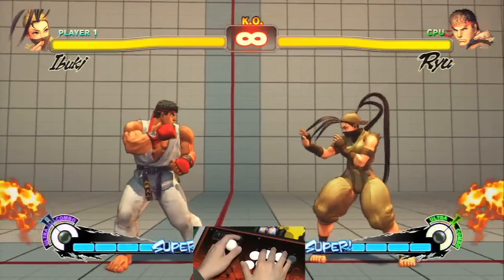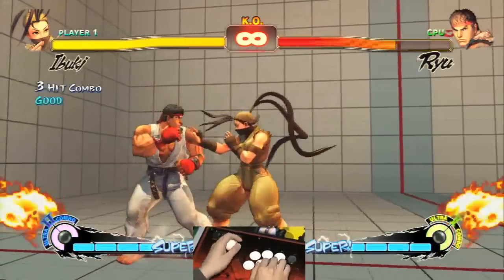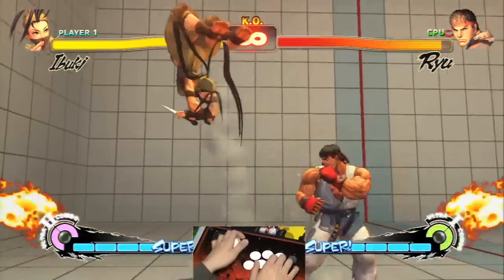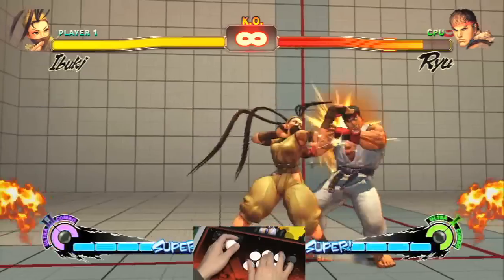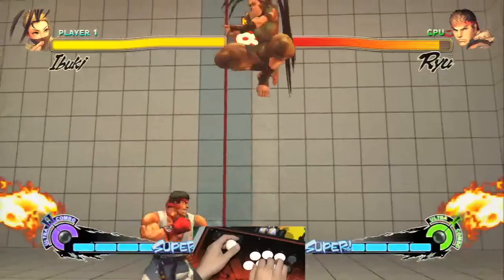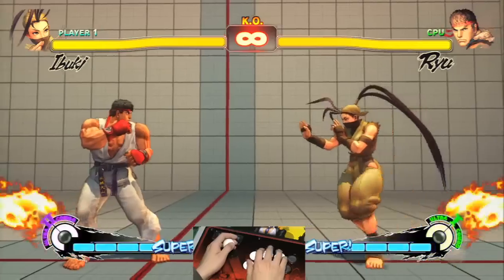What makes her really good is that, since she has Super Jump Cancel, she can do any type of string and make it safe. So you can do standing fierce and jump, or you can do standing medium kick and jump cancel out of it. She's basically another version of Viper, but in ninja form.